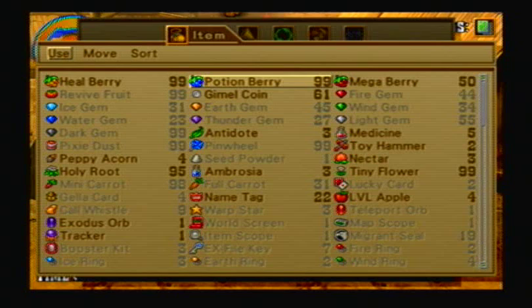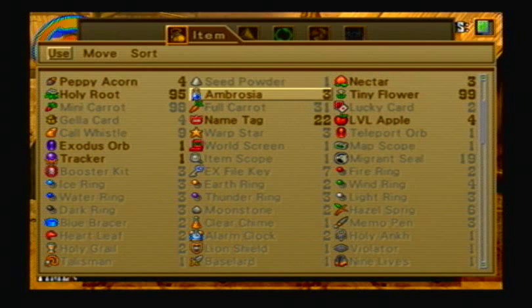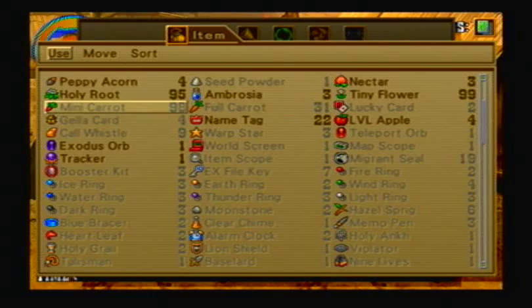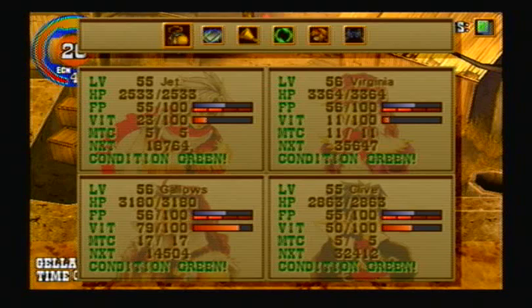Mini Carrots are pretty easy to get through gardening. You can just buy the Pixie Dust and the Pinwheels from Roikman. To effectively steal, you want to have Jet cast Replay on Clive, then have Clive pickpocket from the enemy — that way he'll pickpocket twice.